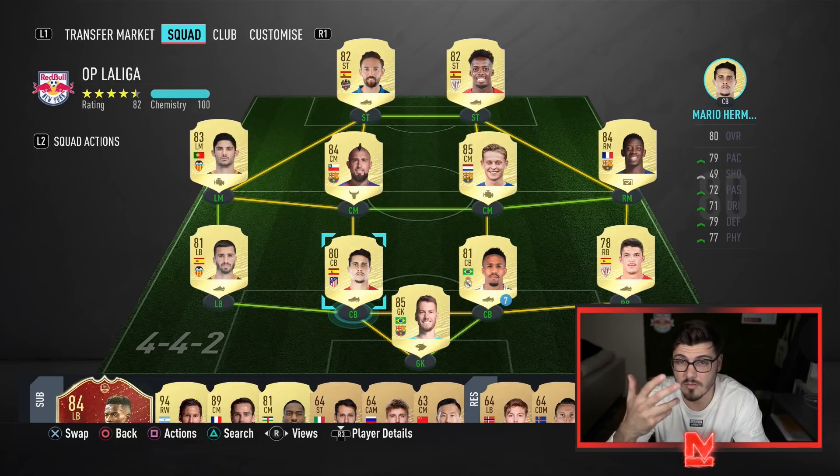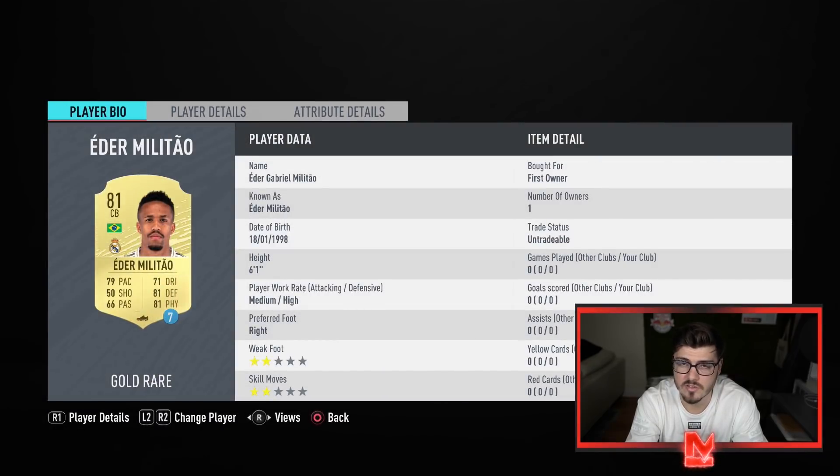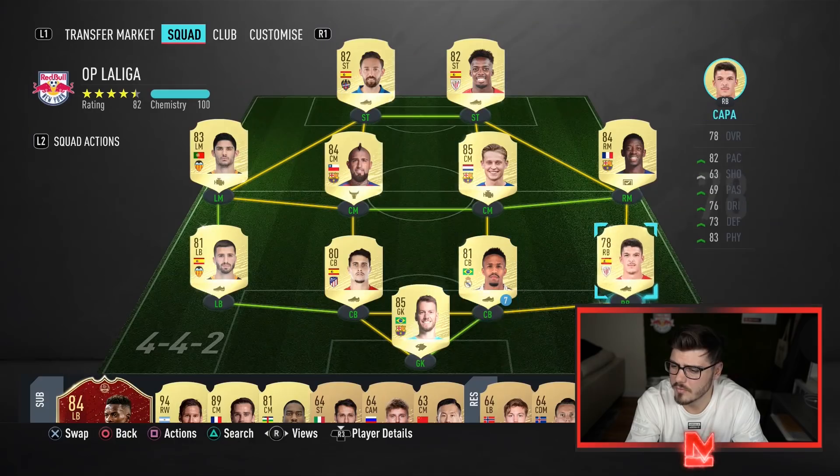Otherwise you have the likes of Ramos or Varane. I've gone with Militao — I didn't have to buy him because I had the loan version, but he's dirt cheap, under 4,000 coins now. For your fullbacks, this is a big easy upgrade.